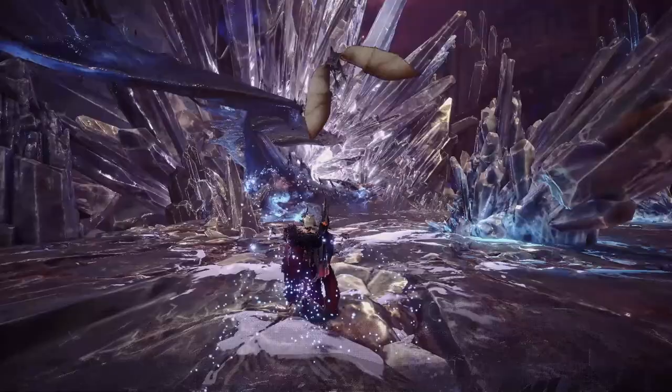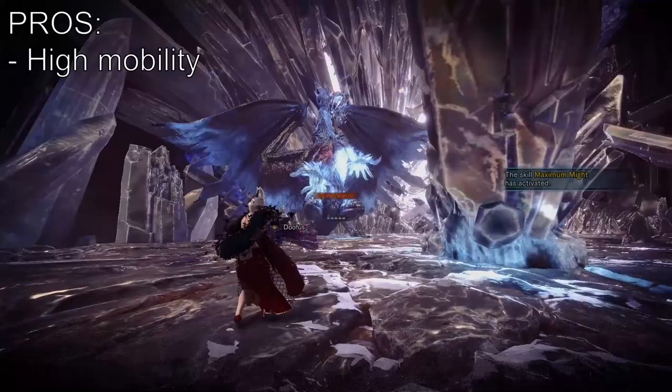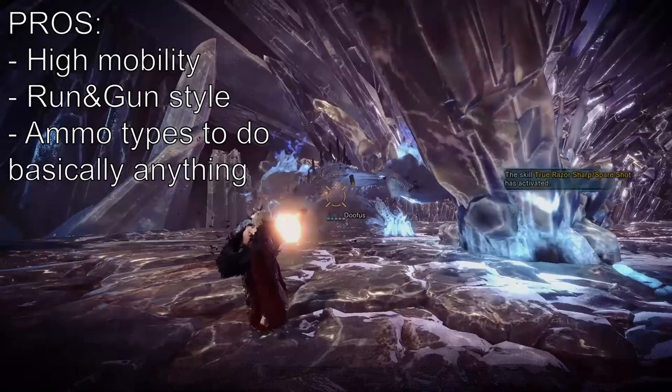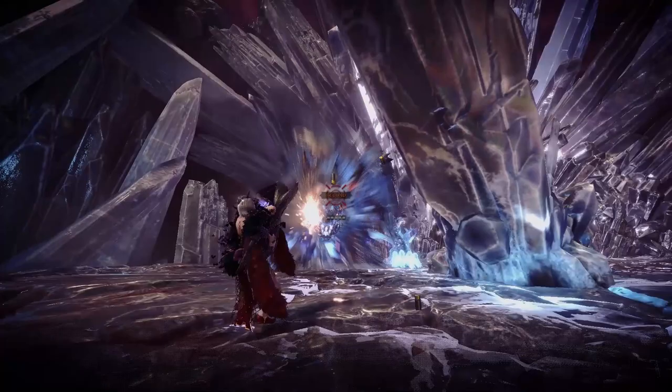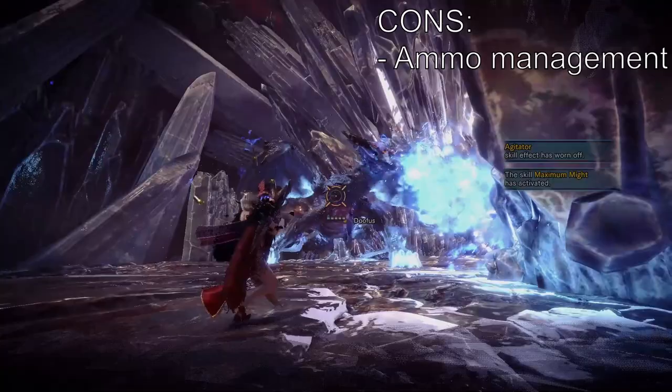Then we get to the ranged weapons. First up is the Light Bow Gun. You have high mobility with this weapon so you can play it with a run-and-gun style. With bow guns you have access to ammo types that can do pretty much anything the game has to offer — elemental damage, piercing shots, KOs, cutting tails, crowd control, you name it. The catch is you have to watch your ammo, as you can only carry so much per hunt, so planning what to bring and managing ammo mid-hunt is essential.